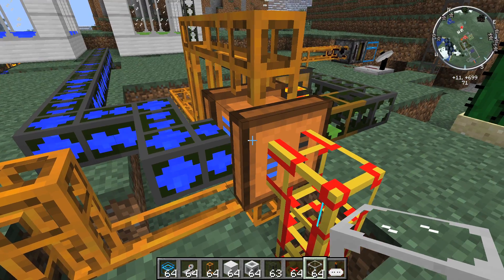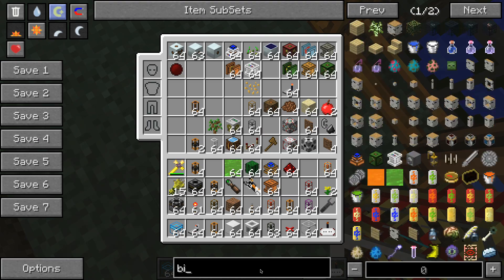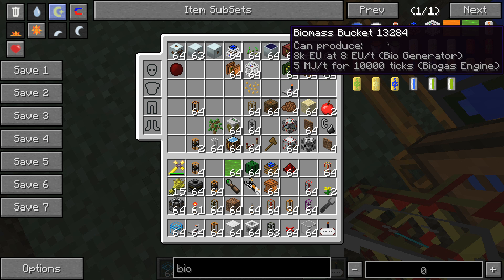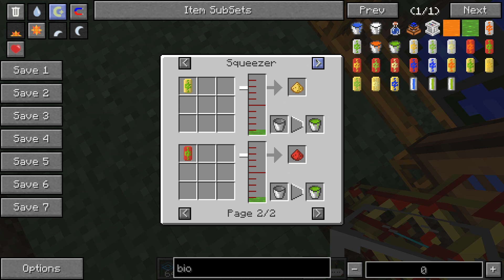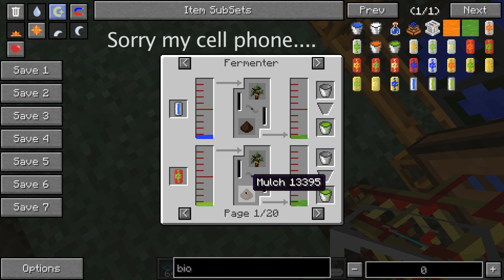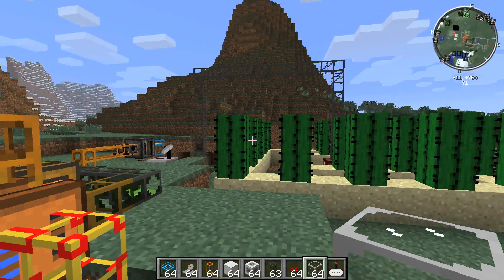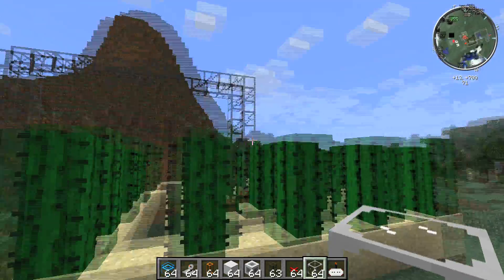That's how you make biomass. You just need any bio-material — any plant-like material — and mix it in the fermenter with a fertilizer, mulch, or compost. I use compost because it's something I can easily make. The reason I use cactus is it doesn't need anything external. You could also use the sugar cane farm, which does the same thing — just harvests the top layer forever.